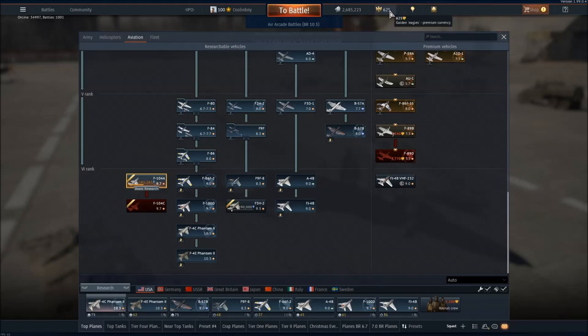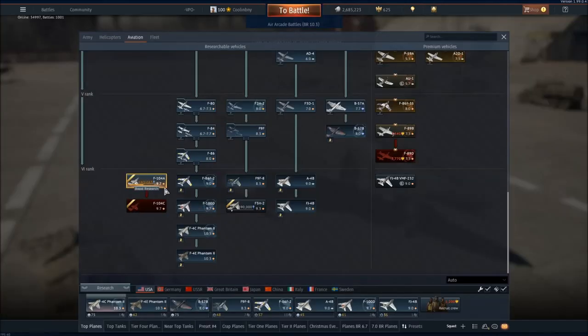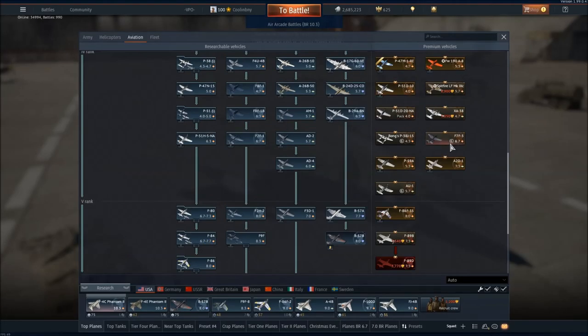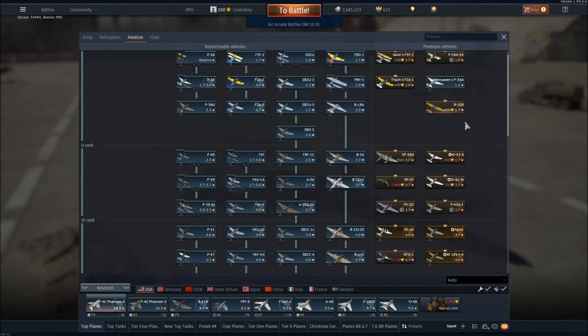Really, that 625 Golden Eagles is roughly equivalent to about four dollars, so take it as you will. If you really feel like spending the money you can do so, but it is again a very steep price to pay, especially when there are some really good vehicles available for a relatively low amount of Golden Eagles on the side here.